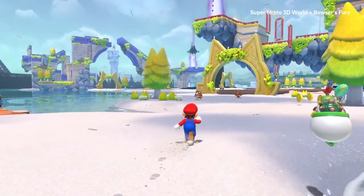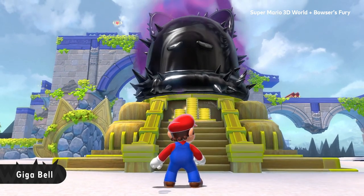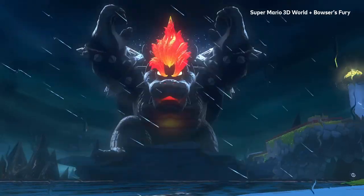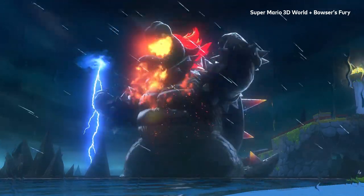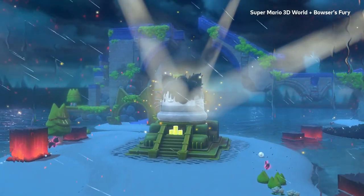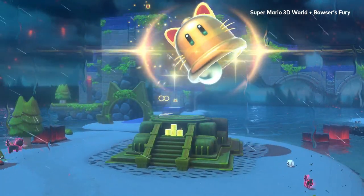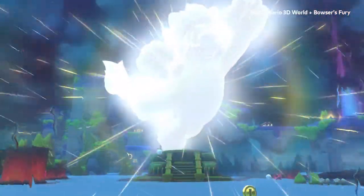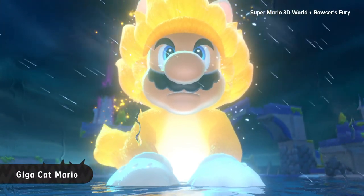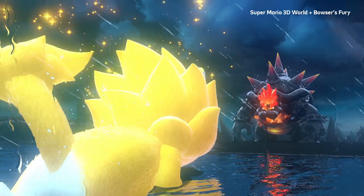No time to relax though. If you wish to defeat Fury Bowser, you must claim the might of the Giga Bell. When the monster appears, it triggers an awakening in the Giga Bell. By gathering the cat shines, Mario has broken the seal on the Giga Bell, allowing him to transform. Fight fire and fury with feline, so furry.